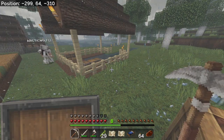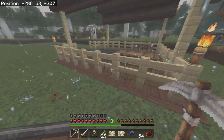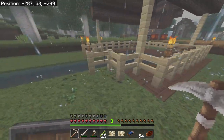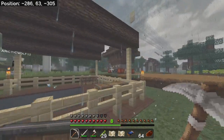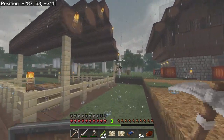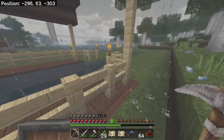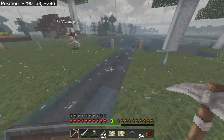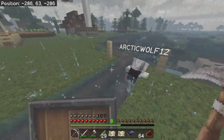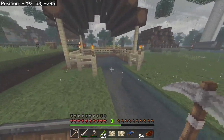Bravo built this boat dock right here. He's got it finished and it looks really good. He tore down an old building that was in the village and just built this new part onto it. I think it looks really good. We've got a little canal to come up in here with our boats when we come over here.